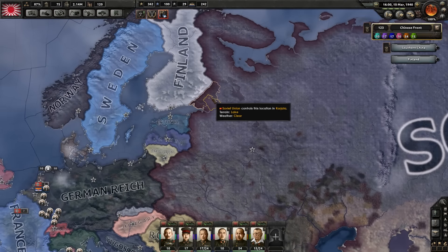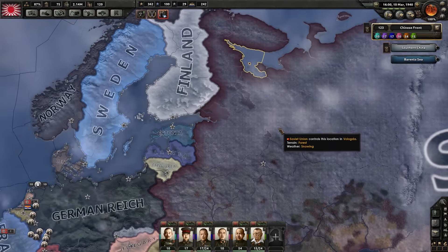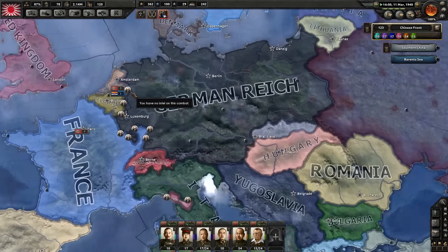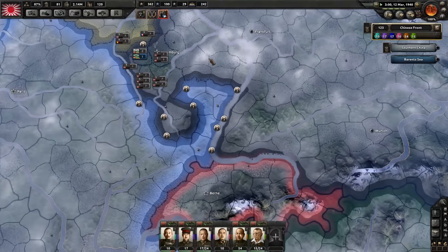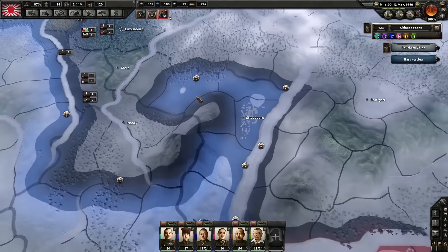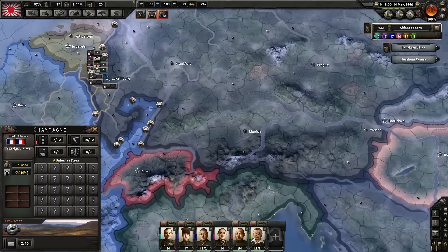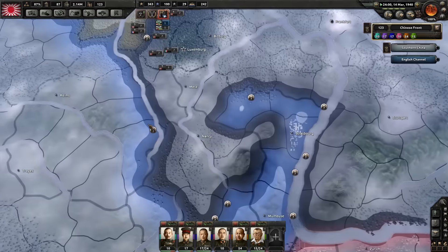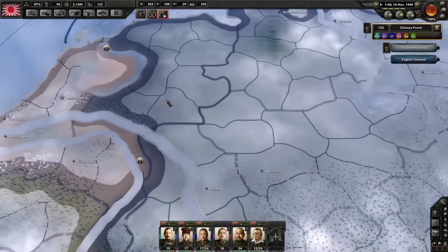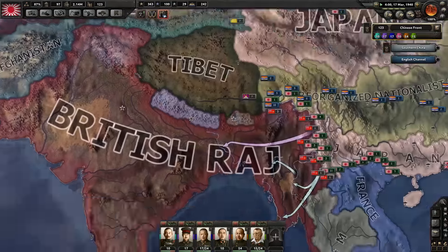Oh, I suppose they already got Karajala here, so I suppose that makes sense. Germany is starting to break through the Maginot Line — and they did it through Metz, surprisingly. They broke through where it was the hardest. I don't even know why they decided to declare war upon the Benelux countries if they were going to go through it that way.